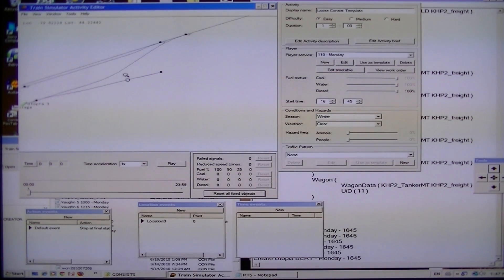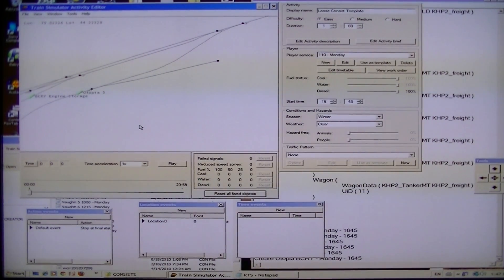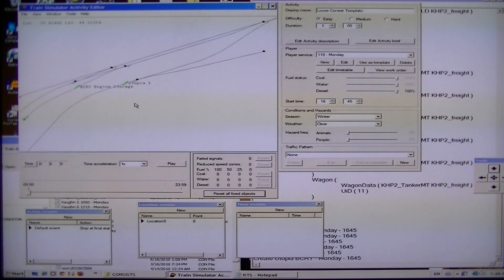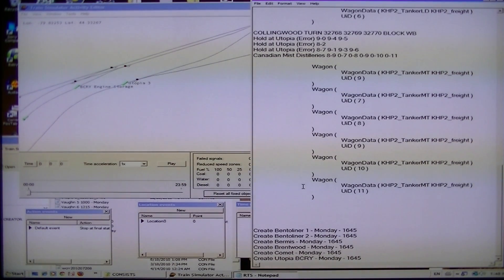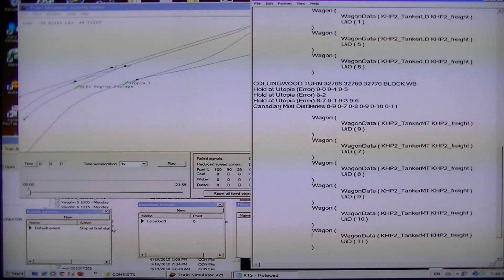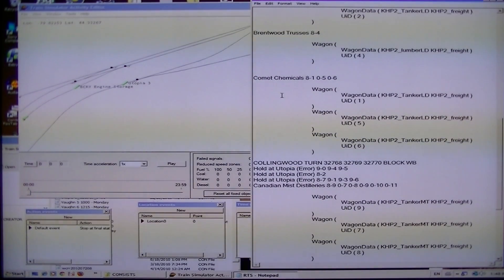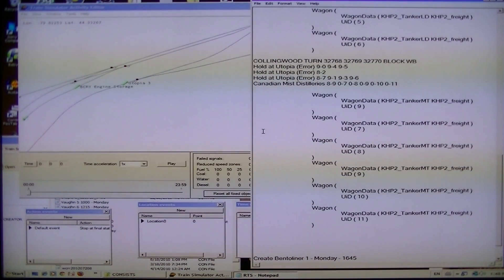One last thing while we're in this area — we're not going to get into the Barry section. I'm not going to create a part for that. I think you get the gist of how easy this is. Now you see there's mist distilleries right there — 9, 7, 8, 9, 10, 11. The reason why you got the different numbers is because they're basically all over the place. Those you actually go into Barry and create those. You do the same technique: create the names, just copy any consist. Rename them to those. Make sure they're facing the right direction and that they're not following any switches or anything.